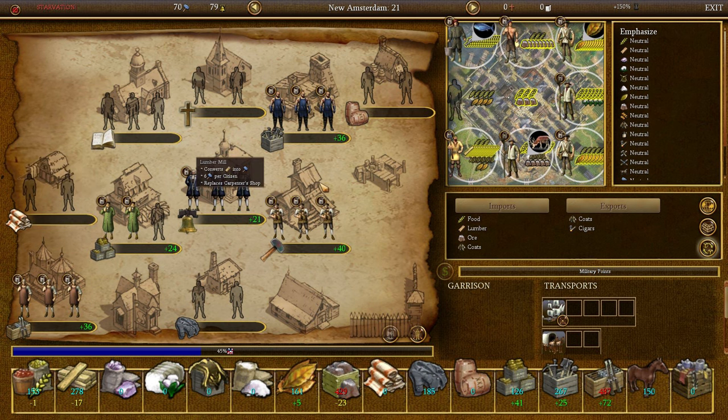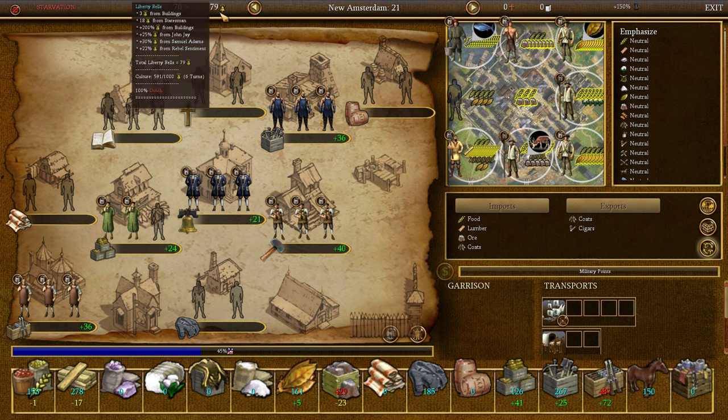The Cigar Factory adds 25%, the Arsenal adds 25%, the Blacksmith adds 25%, and the University adds 25% — so those buildings do contribute. That's very important for cities with a lot of population. If you're going for a big city of 21, definitely build those other buildings that add percentage bonuses to Liberty Bell production. Then we have an additional 25% from Founding Fathers and 22% from Rebel Sentiment.